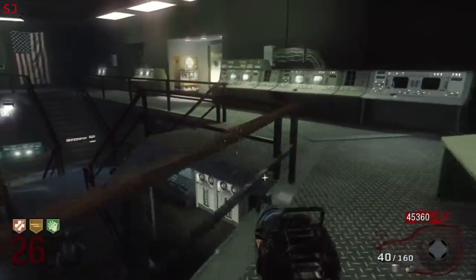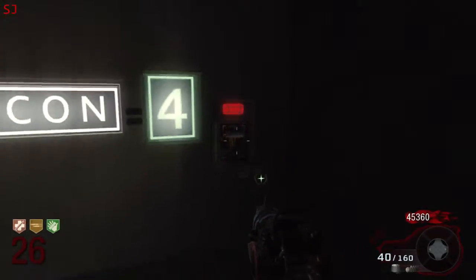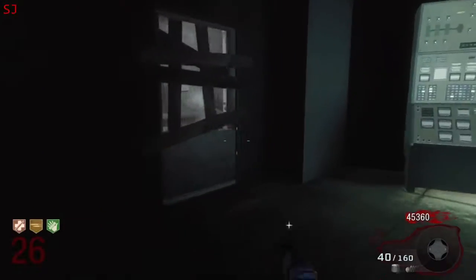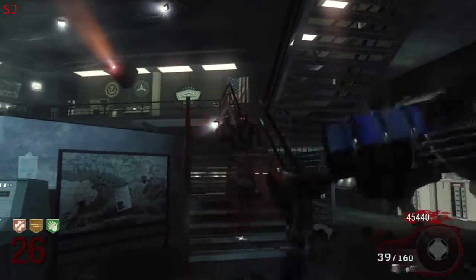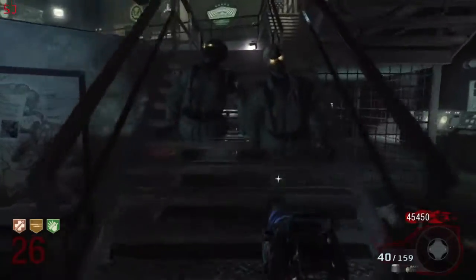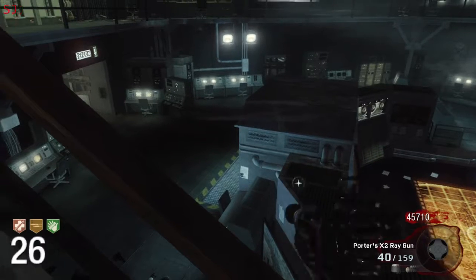Personally, in terms of devastation and usefulness, the Thunder Gun really can't be beat. There's no way you can make it better than it is. It's a one-hit kill at any level, provided the zombies are at close range. The only thing you could improve is the range of it — that's the only minimal limitation. So it is hugely overpowered, but overpowered is good in zombies.